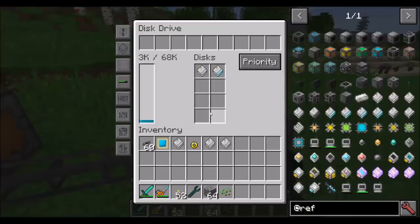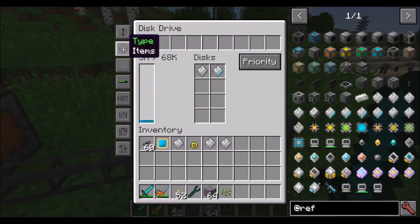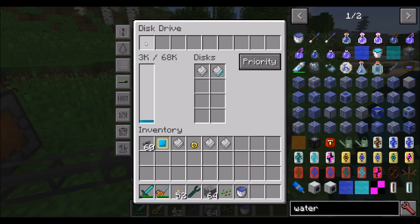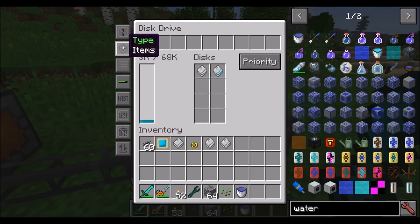The same rules apply to the fluid disk drive as we saw on the item disk drive. You can see a couple of options that weren't on the item one — specifically the type option, where you can specify whether items or fluids can be stored in here. For whitelisting, you can put a water bucket in there, and when you shift-click in fluid mode, you'll see water fluid rather than buckets of water. All the other options we saw are pretty much the same.